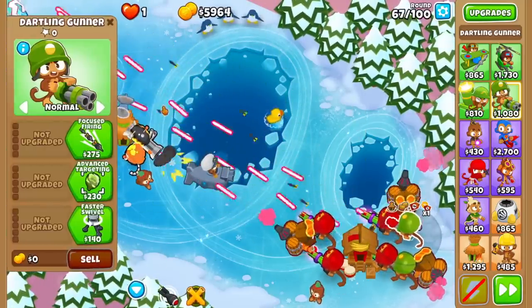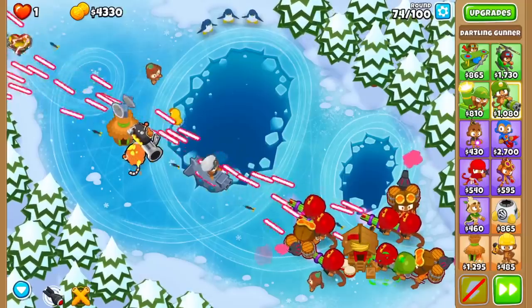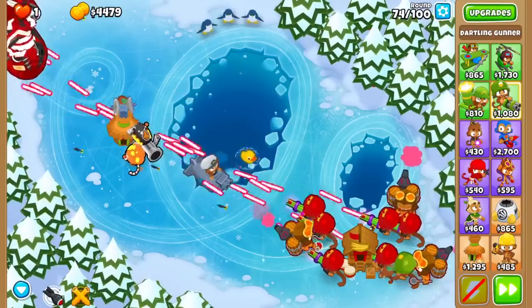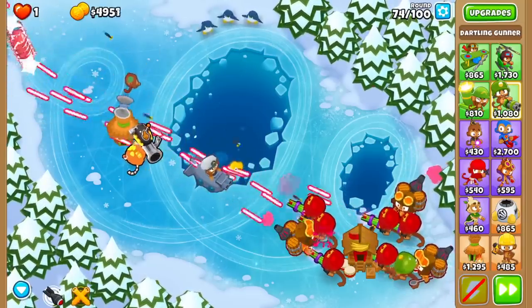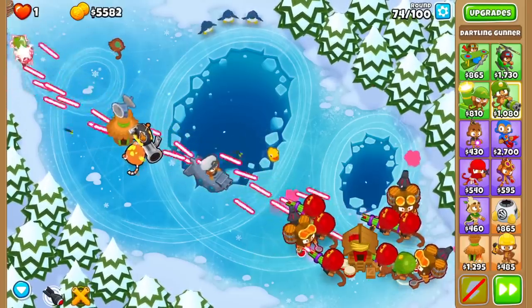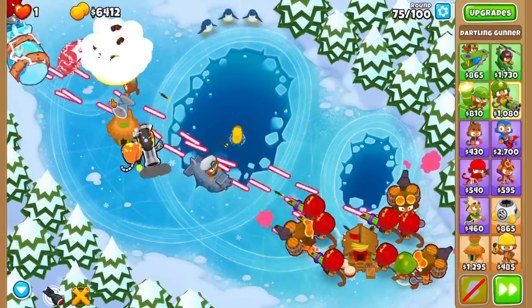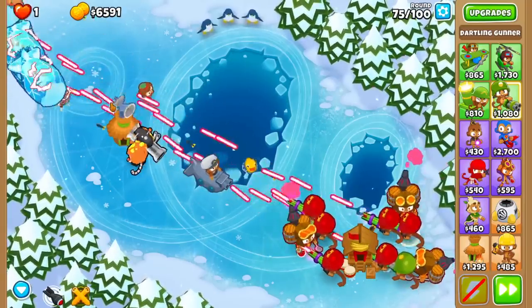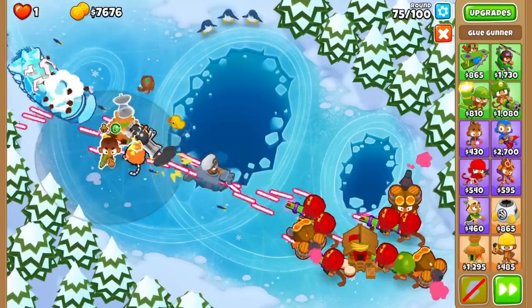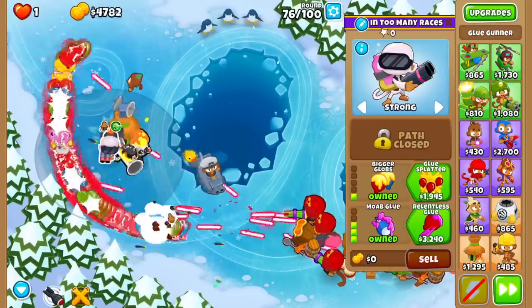But don't worry — I trust NK to tweak it a little bit. I'm assuming they will give it a buff, because I don't see many reasons to use it. Is this challenge doable if I don't go Moab Glue? It might be if I go for other support towers, but Moab Glue is the most simple and best support for any challenge. You still have Sabos, you still have Moab Press, but Moab Glue is just really reliable — it slows down literally every Moab class balloon. You don't have to worry about timing abilities with Sabo. It just makes your day so much easier.